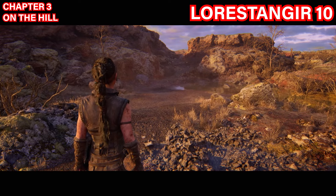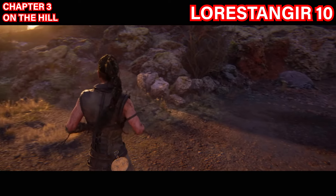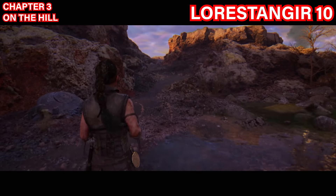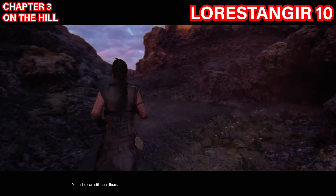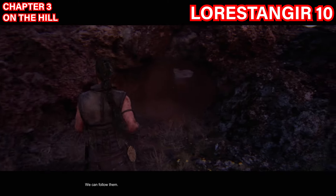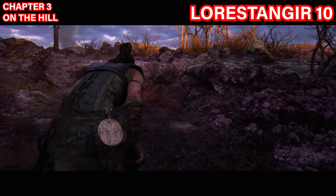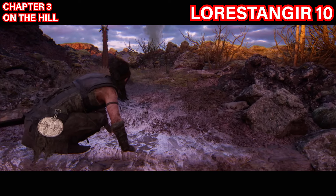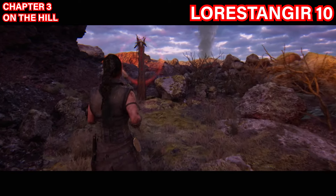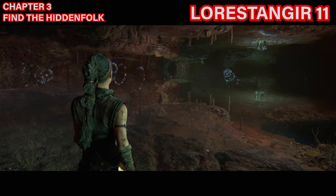The tenth Lorestangir is just ahead of where the previous one was. Instead of taking a left, go straight — but do not go all the way to the end as that will end this part of the chapter. Take a right into a small tunnel. Once you exit the tunnel, climb the ledge and you'll see the Lorestangir right ahead. Focus to collect your next symbol.